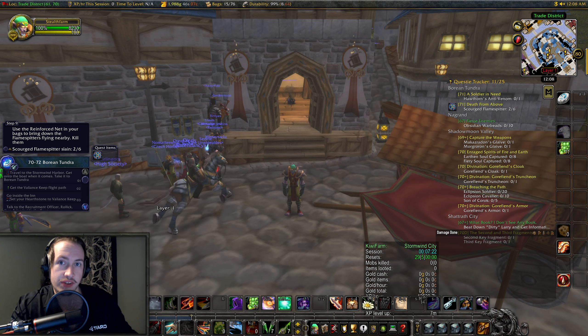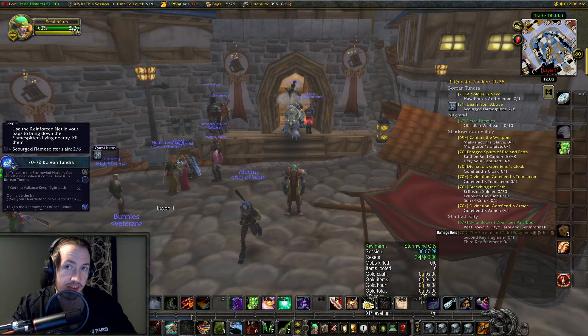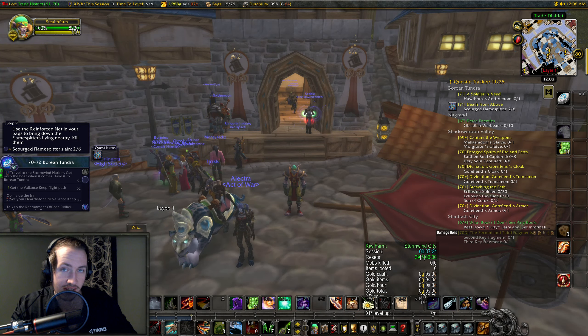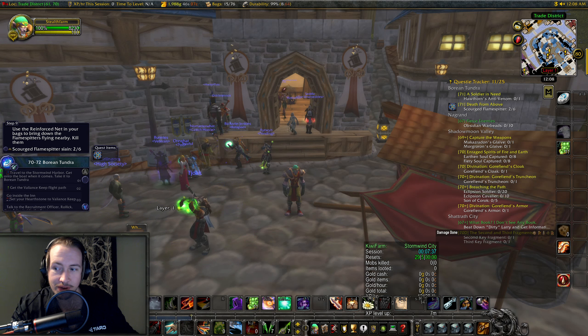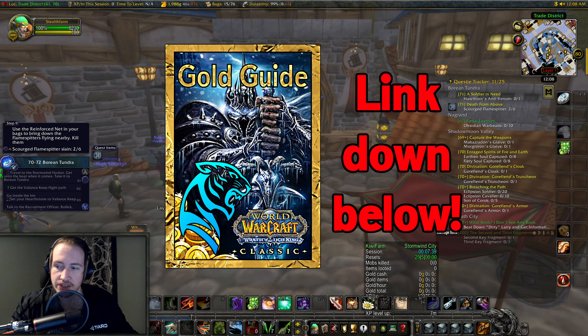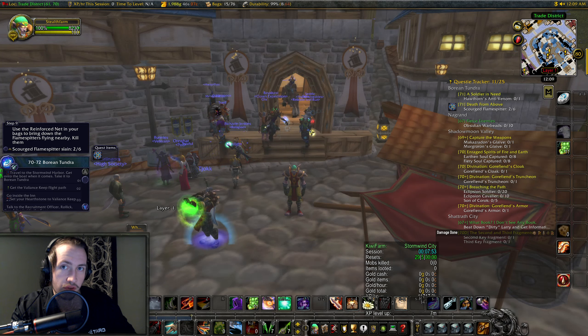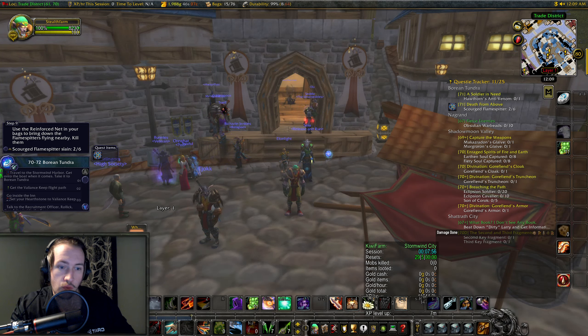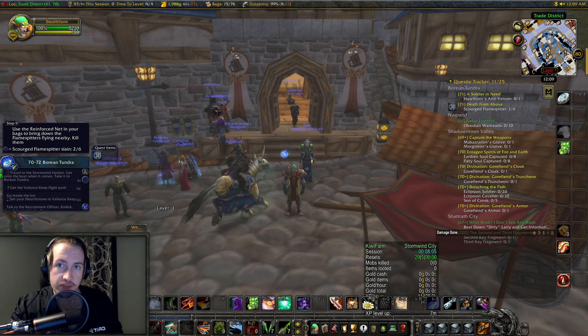Number 2: we have found an insane gold farming method that I'm currently using myself to make between 1.5 and 1.8k gold per hour in week 2 of Wrath Classic, which is almost more than I made in week 1. If you want to check that out, we have it in my gold guide linked down below — you can get it for 50% off using the code Solheim. If you buy the guide, connect your Discord to your Gumroad account and you'll get access to the exclusive Discord server where that method is detailed.